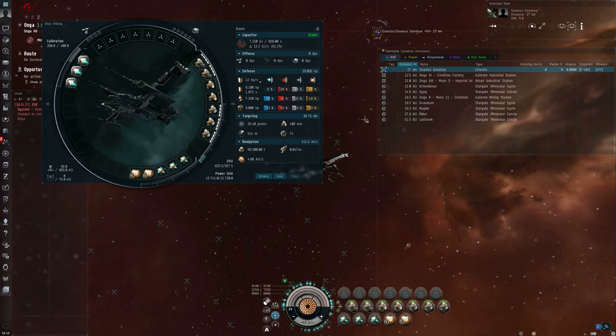So if I have my alt target lock my main, that's going to take roughly 12 seconds. I can speed up the process by using a sensor booster. If I turn on some sensor boosters scripted for scan resolution, or sensor boosters that aren't scripted, that will make the scan resolution go up, and I can get a target lock much faster — only three or four seconds instead of 12.